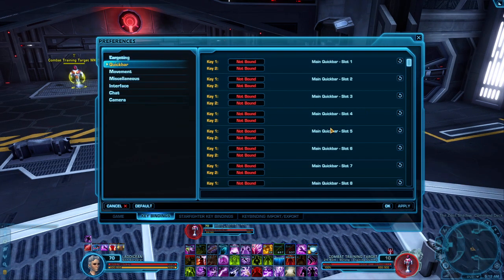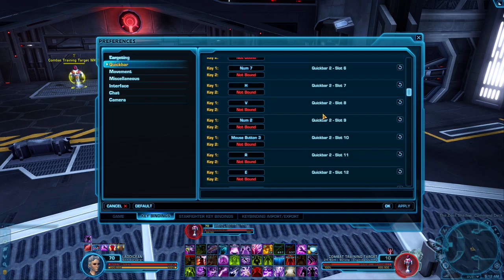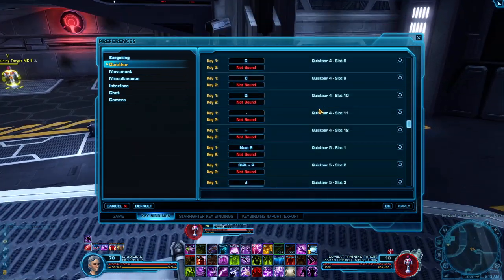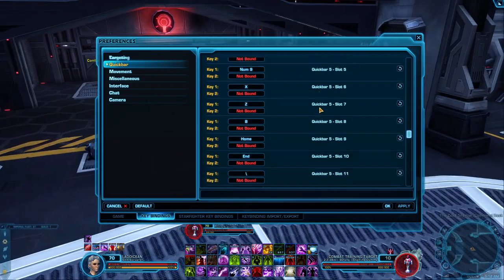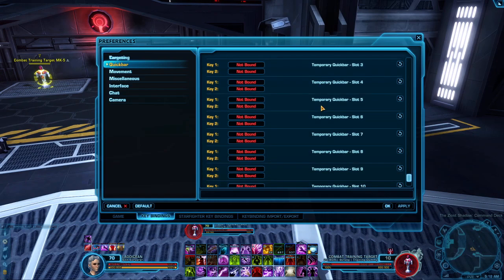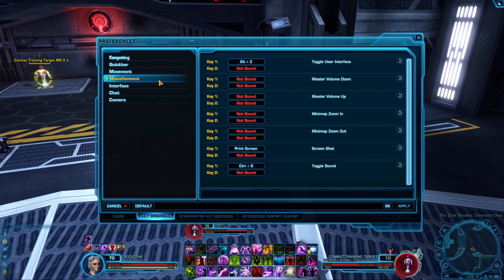I haven't played Sorc in a while so I haven't maximally optimized my keybinds. However in 6.0 I will be going back to it and I'll probably go into a pretty in-depth guide over this class because I used to main it. Sorc is going to be pretty strong in 6.0 so I'm going to have some fun playing it. Definitely recommend unbinding everything that you don't need — it makes a huge difference.